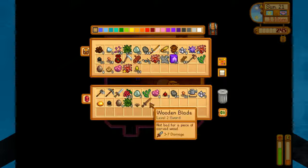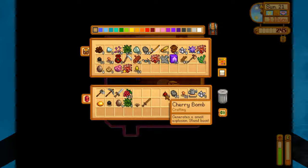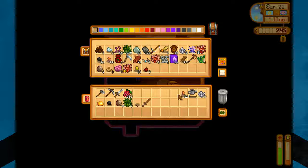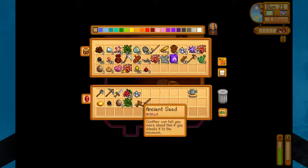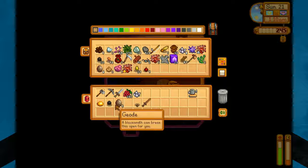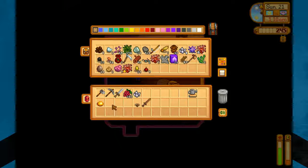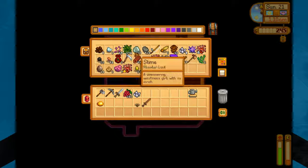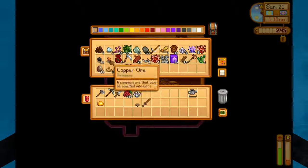So what we got for the day: five slime, green algae, six bug meat, seven cherry bombs, 54 stone, 12 copper, three quartz — we have to take one of those to the Community Center — an ancient seed, fiber, four geodes, a topaz, and a piece of coal. We've got a couple of things for Gunther. It actually turned out to be a really good day, and we've got 50 copper so far too.